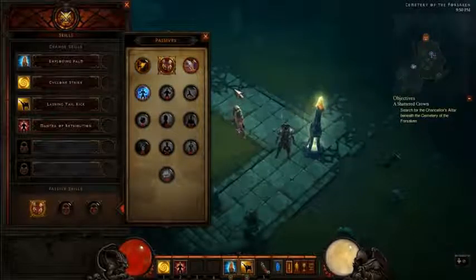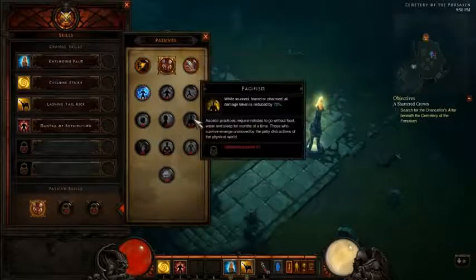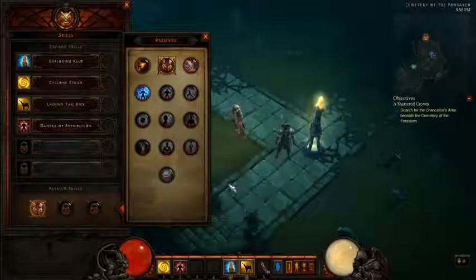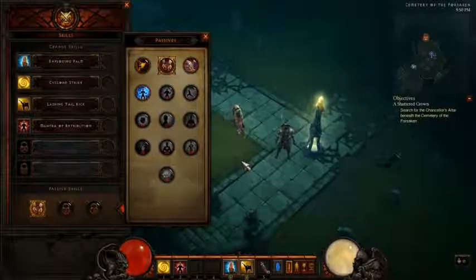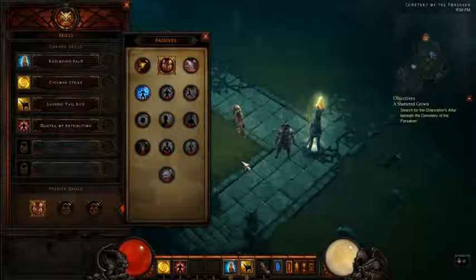It looks like the monk doesn't have too many passive skills — 13 total. So a little bit less than we're used to on other classes, but this is the Diablo 3 beta, not the full version of the game, so they might get more passives when the full game releases. But without further ado, let's jump into it.